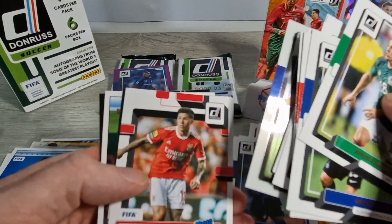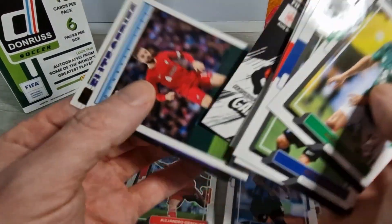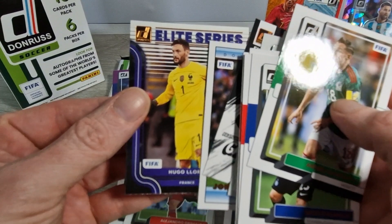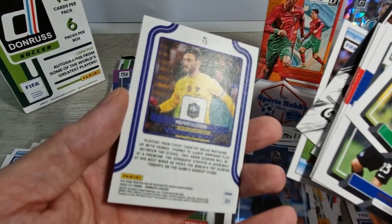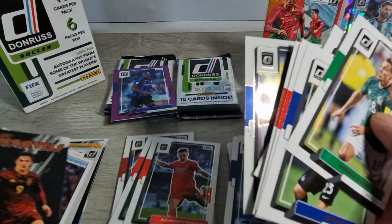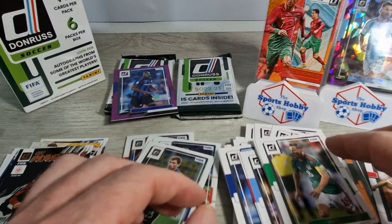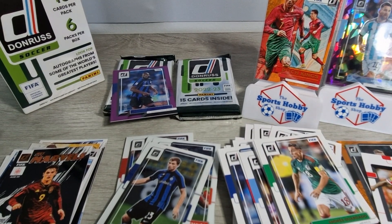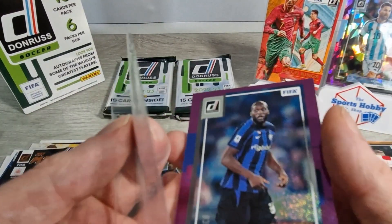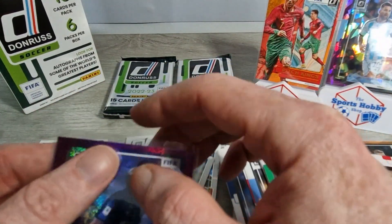Grimaldo Optic, Barella, rated rookie Enzo Fernandez, Net Marvels Gavi, Jordan Henderson, and a Hugo Lloris Purple Elite Series - not numbered, just purple. It's hard to tell sometimes. I have to say I'm pleasantly surprised with this box - it's thrown out two numbered cards and I'm delighted with that. Nice orange Pitch Kings Ronaldo as well. That Messi is a cracker.